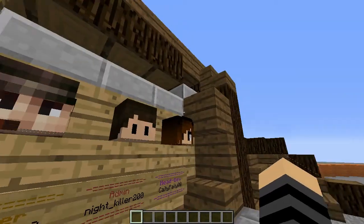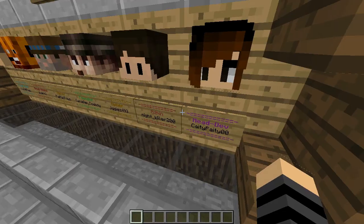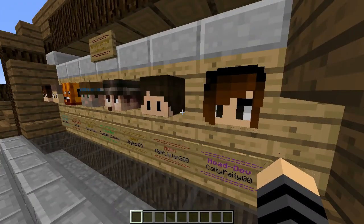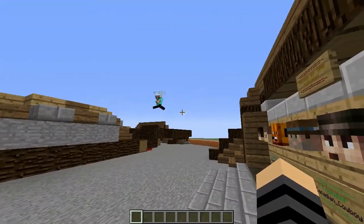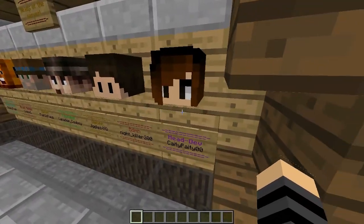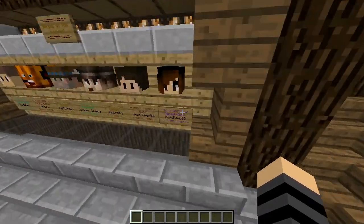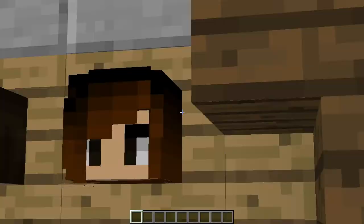Waffle queen — those are the days. That ugly night killer200, like what kind of idiot puts three numbers in his name? I mean, what kind of guy puts underscores in his name? Hey, what kind of guy has the name Zach in his name? I mean, god, that kid's so annoying. And then we got head developer katypaty00.